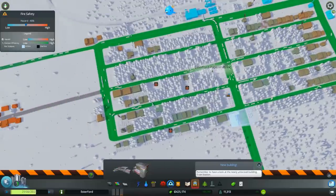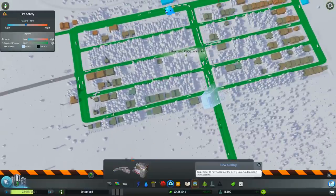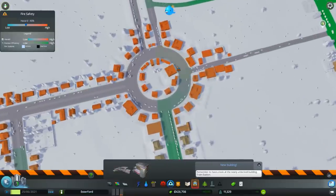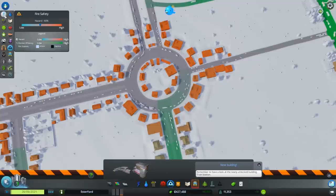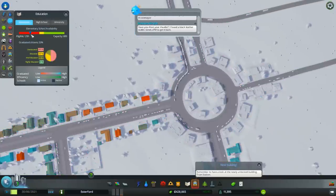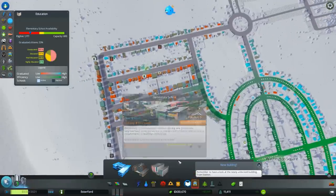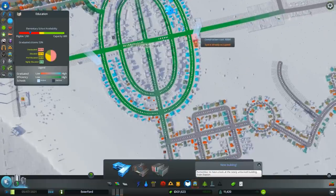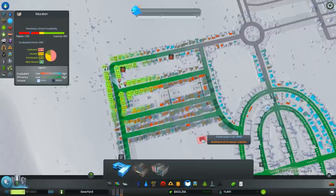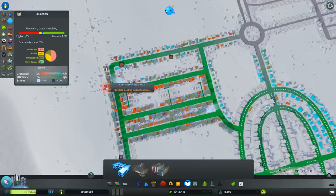You'll still get the occasional building that burns down even with really good coverage. Let's bump this up a little bit and look at our info views - we'll run through all of them very quickly. Electricity is fine, water is fine, garbage is fine. Education - how are we doing? We don't have enough elementary school education, so let's deal with that. We need to put elementary schools in - we've got one over here which is kind of useless. I'm thinking a couple in this area, so we'll put one down here and one over in this corner. This should make them all happy and start to get our education levels up.